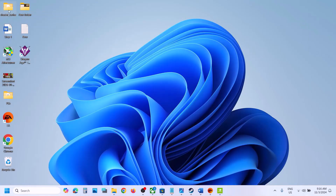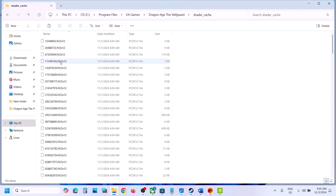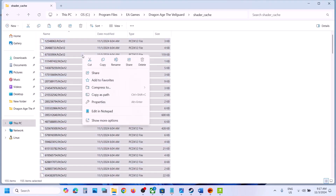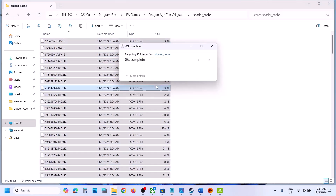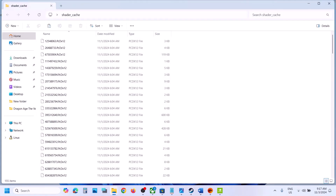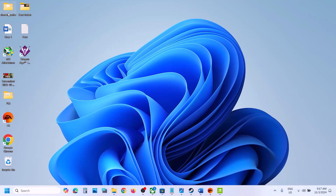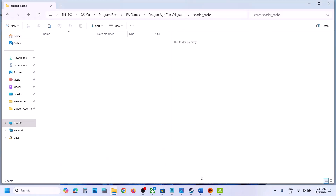Once you have the backup, open the shader cache folder, select everything, right-click and delete it. Once deleted, launch the game and check. If you face any error message, open the backup folder, copy it, and paste it back to the same location, then follow the next step.